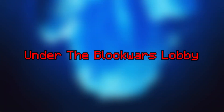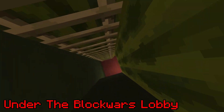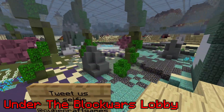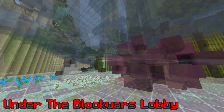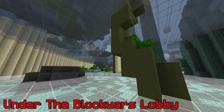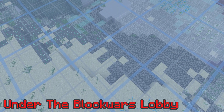Under the Block Wars Lobby. At the end of the Block Wars lobby parkour, you'll find a ladder. And if you climb down that ladder, you'll find yourself in a place we call Under the Block Wars Lobby — and it's a massive cave. It's a really big and cool place, so I encourage you to explore it for yourself. Fun fact: it's invisible from the surface through the glass that separates the aboveground from the cave.